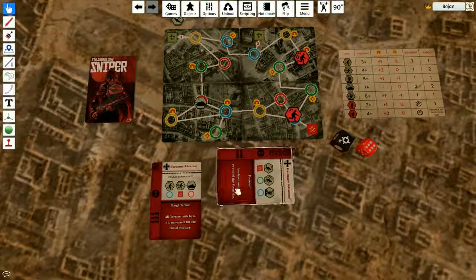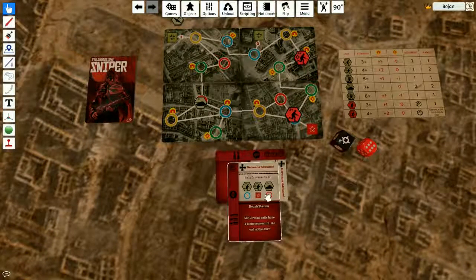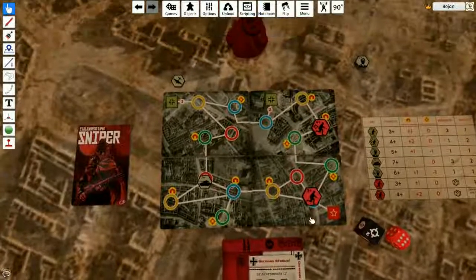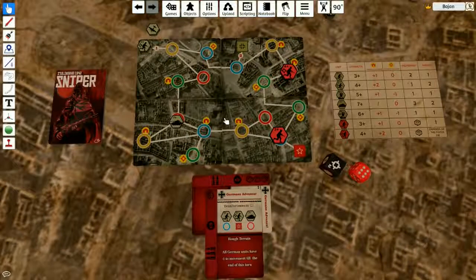Two new cards. I'm going to use this one — I have two attacks, a focus, and three supplies. First we're going to have new reinforcements — it's a sniper. Then snipers and tanks are going to move. The sniper is going to move toward the base.